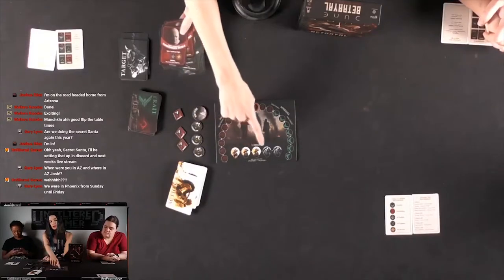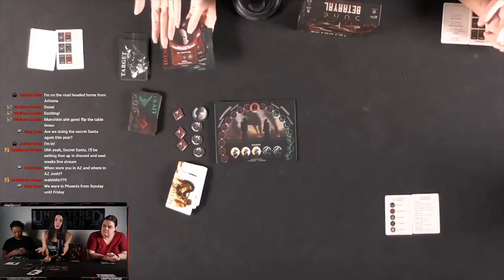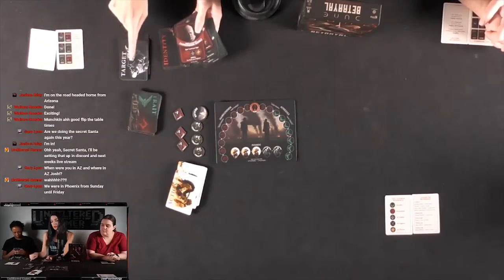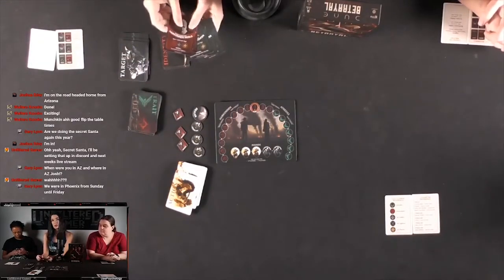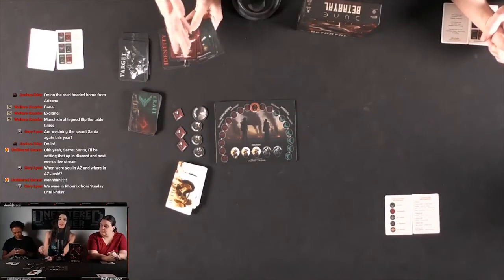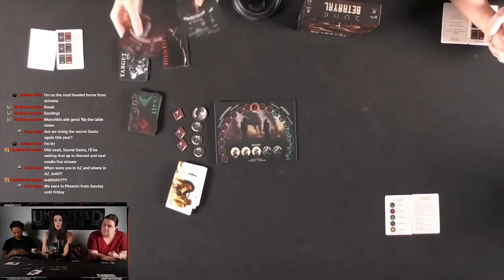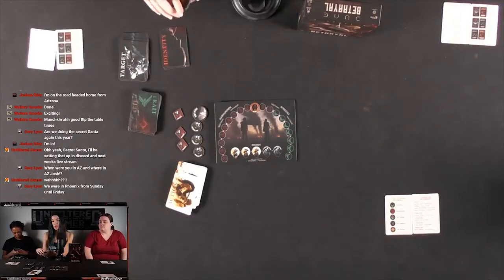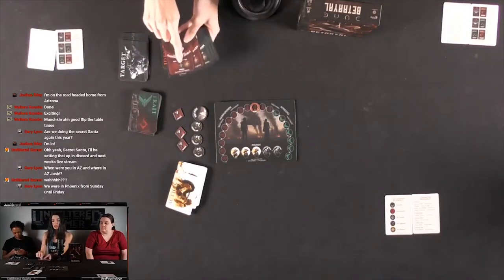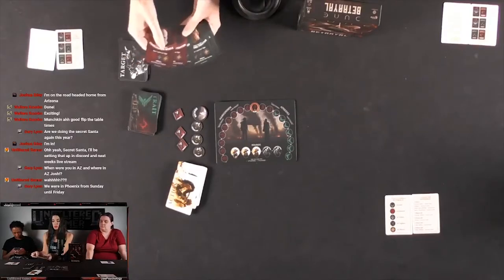Down here we have the round tracker. Three rounds we'll be collecting actions and either doing those actions or saving them for later in the game. Then during two rounds we'll be placing target cards and attempting to attack and defend — attacking players we think are not on our team, defending players we think are on our team, in order to score points for that faction. The action cards you choose, you'll want to match them to your sigil, and that'll gain you additional bonus points as well.